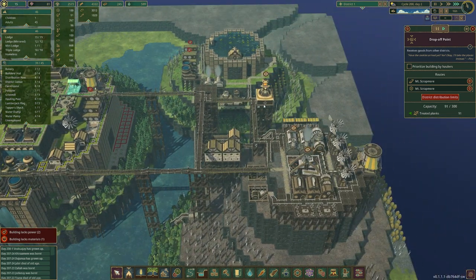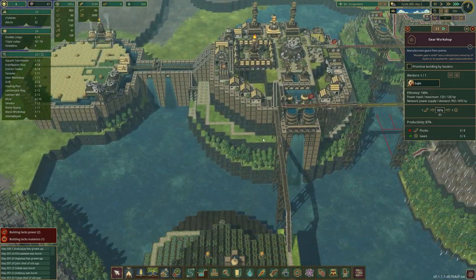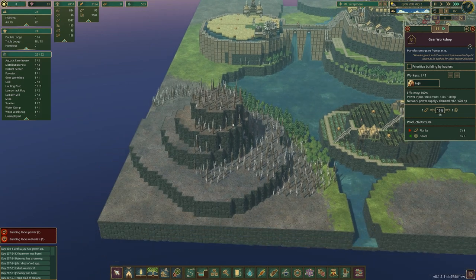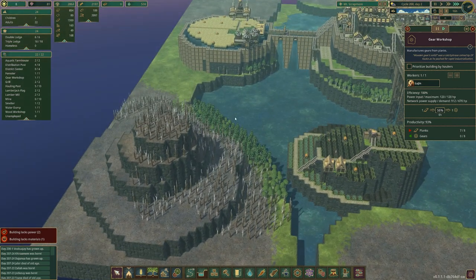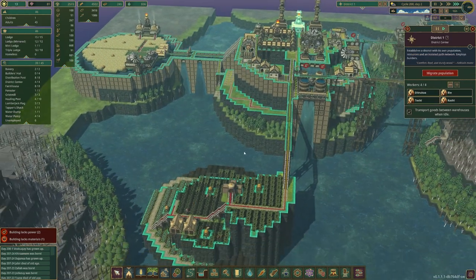We're slowly building up our resources — we've got a fair amount, not an amazing amount but a fair amount. So what are we going to do in this episode? We are going to go over here and make our entertainment district. It may need to be a new district — I'm not sure just yet, but actually I think it has to be a new district.